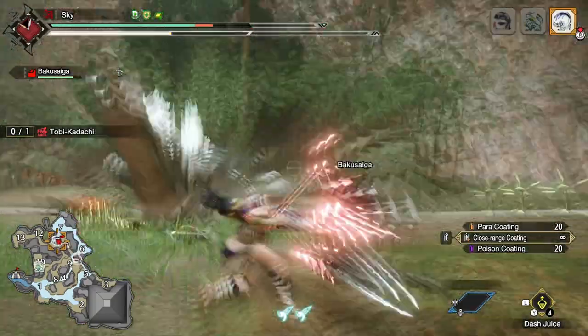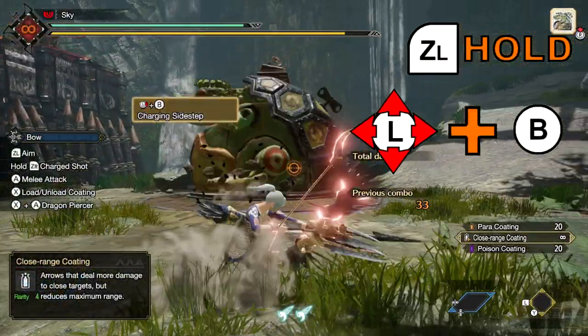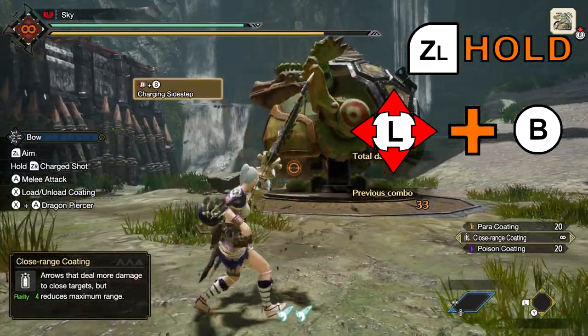Before we begin, let's talk about how to use these skills. Both can be initiated by while aiming, turning the left stick in whichever direction you want to dodge and then clicking B. This can be initiated anytime after an attack, before or after a combo.